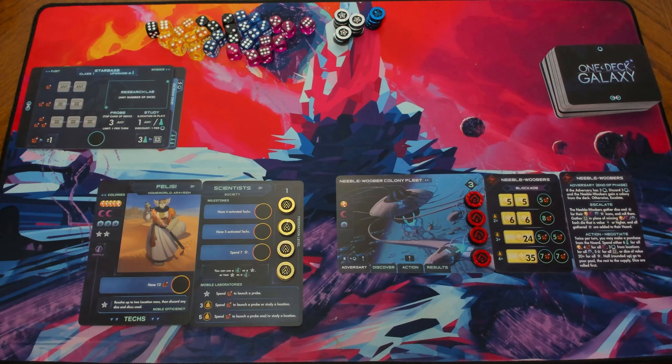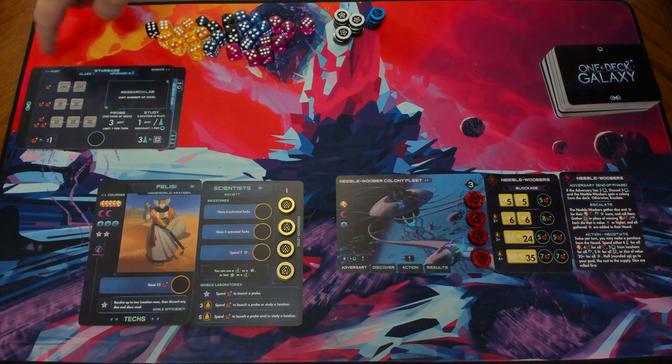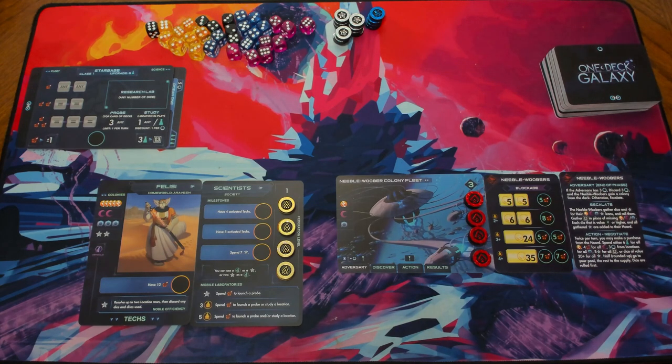Hello and welcome to this teaching and rules video for One Deck Galaxy, where I'm going to lead you through all the rules of the game and show you how to play. Setup is already done. We've chosen the Felici Scientist and we're facing off against the Nebelwuber Colony Fleet. We've already set up the Starbase with two fleets and a random science card added. So we're ready to start.